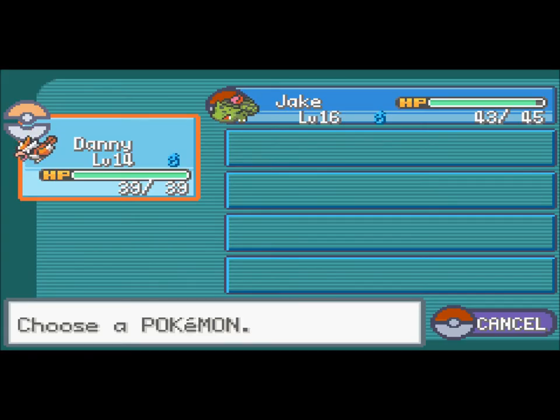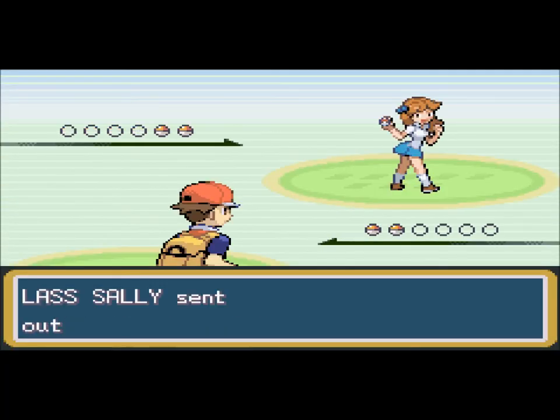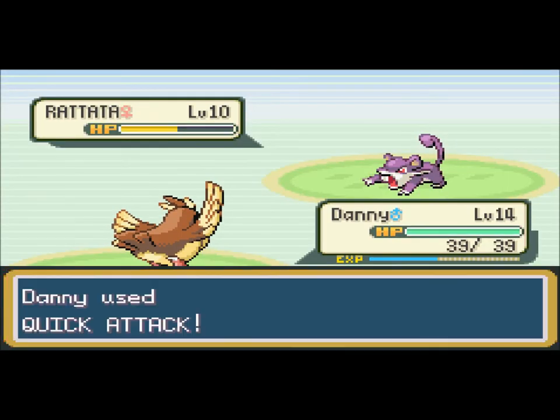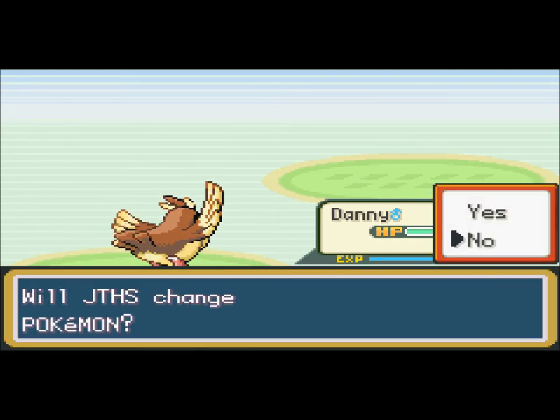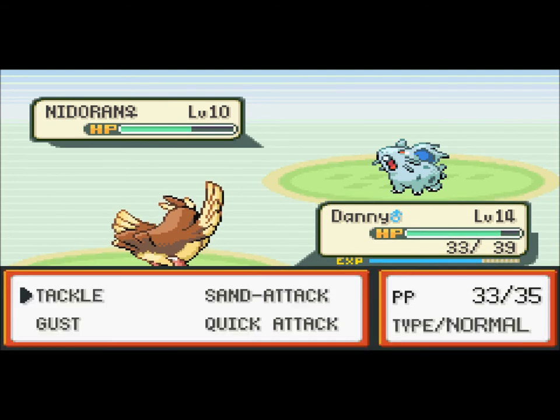Alright, cool. Danny can stay up in front. Quick Attack. Yeah, I really need to get a new team member, and hopefully I'll find the Pokemon I want in Mt. Moon. You guys know what Pokemon it is — it's a Clefairy. I don't know why I spoiled it.